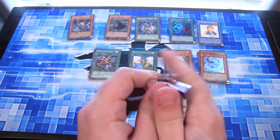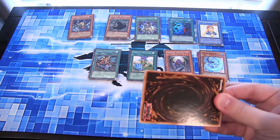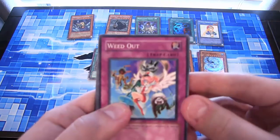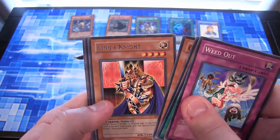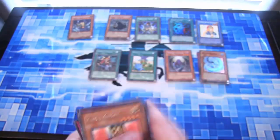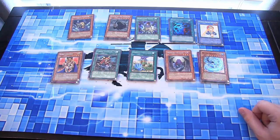Elemental Energy, last pack. It's really bright outside. There we go. And a King's Knight for our rare. So on this we have two holos — we got Heavy Storm and Water Dragon. That's cool.